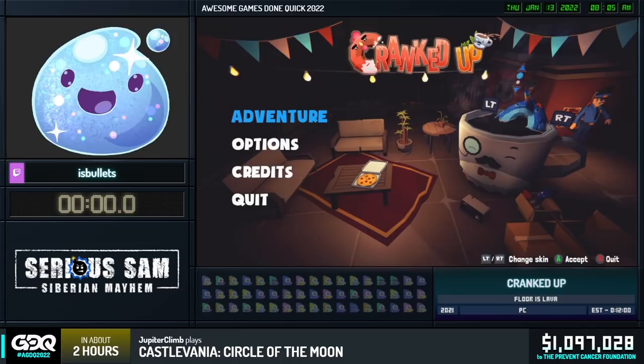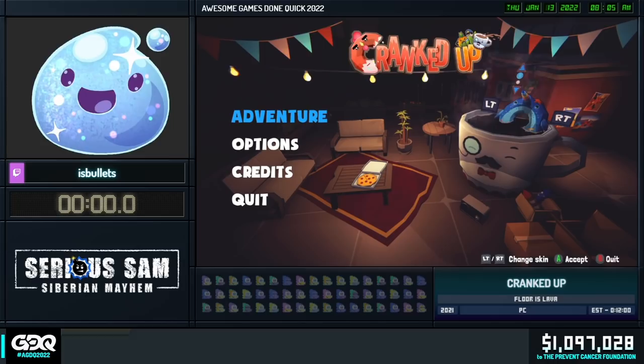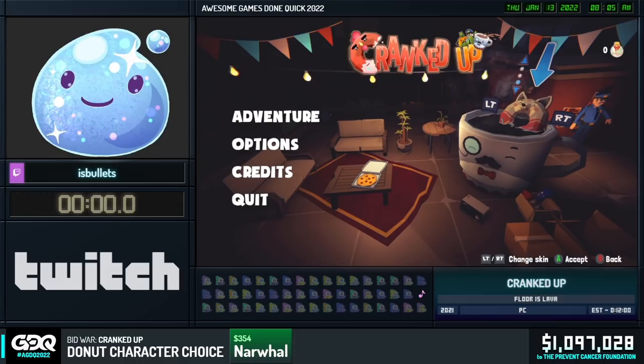Before I go off-screen, we do have a donation incentive for this game to choose which donut character we're playing as — there's a whole bunch of them, put four of them up. Amber, do you know which one of the four ended up winning?